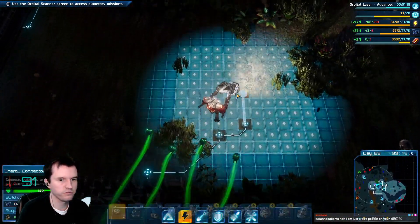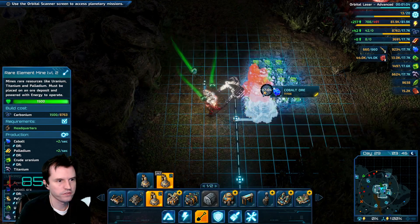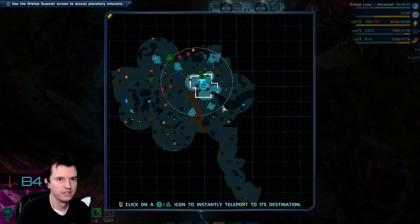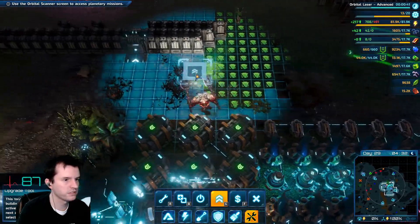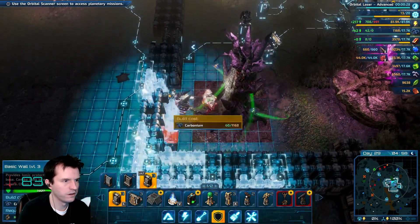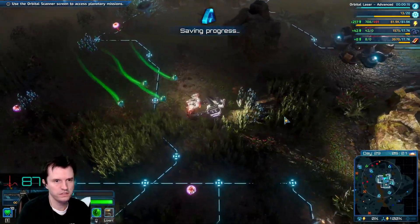Do I need to build anything else here before I go to the next area? It looks like our cobalt income has completely stopped, which is not good. That's greedy AF. That could have been covered with four, but I decided to make six, which is gonna drain 600 power per second. So let's upgrade the geothermal. Do I have one geothermal in here or two? I never even fixed all these walls. Out of money. Oh, I do have a second one.